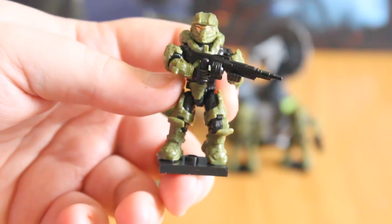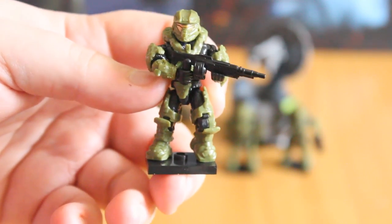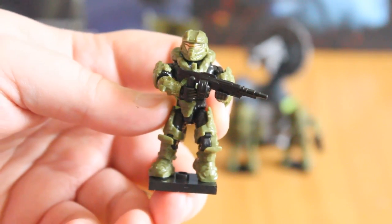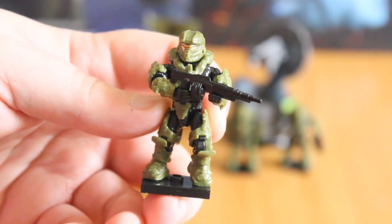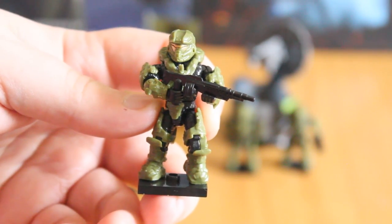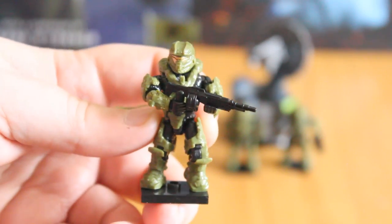This is the Spartan Recruit, again from Halo 4 and 5. We've seen this figure before in various colours in the previous fireteams, so not particularly exciting, although the green colour does look nice — makes it look very military-esque. He comes with a SAW, again not a particularly exciting weapon because we've had that a lot in this line, but definitely a great little figure and not one to throw away.